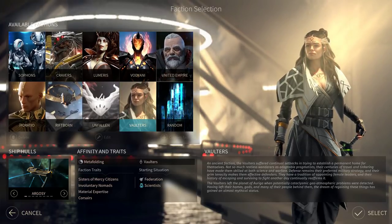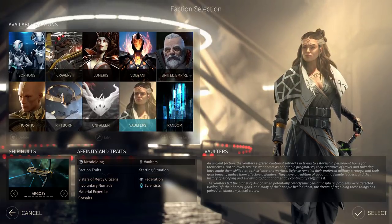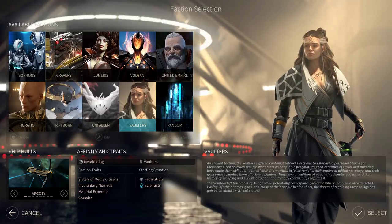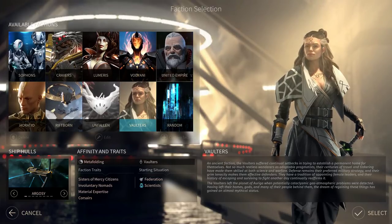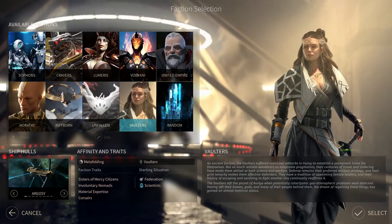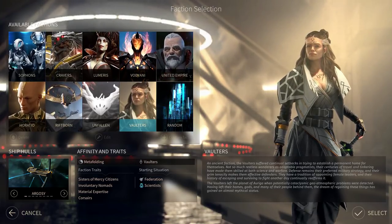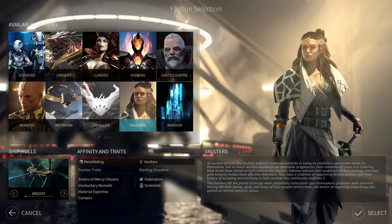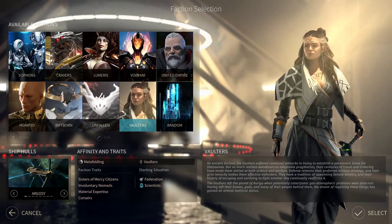Hey guys, this is James here from 4X Alchemist, and I'm here today bringing you guys something a little bit different. We're going to do a review of the Vaulters faction in the most recent DLC of Endless Space 2. The Vaulters came out a couple of weeks ago, so I picked them up when I started playing Endless Space 2 again, and wanted to make a short video in addition to our 1-30 turn guide to talk about the Vaulters, specifically their mechanics and their strategy.